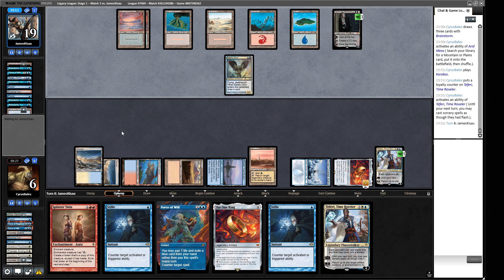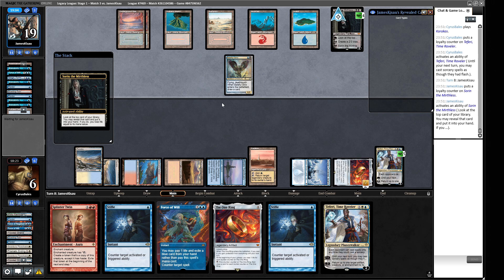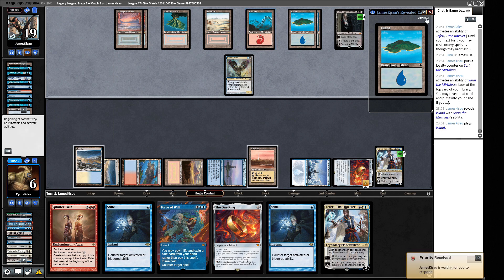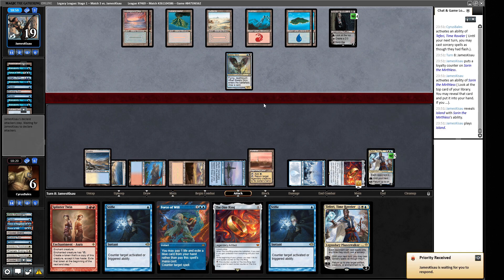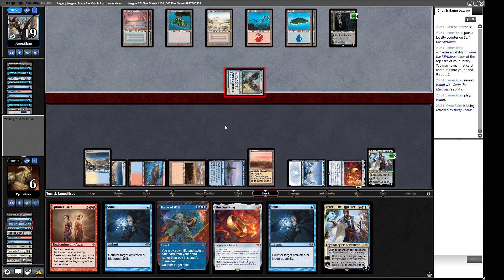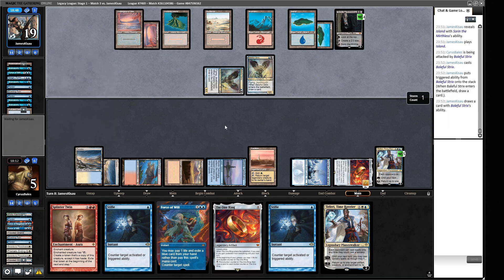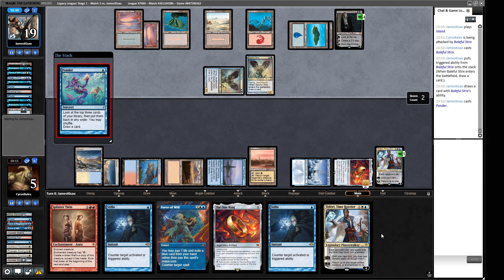We ponder. Another Baleful Strix — fine. We're planning to win the game in the near future. Ponder — we'll draw a bunch of cards with this ring, stifle it, draw a bunch more, probably drop another ring, maybe a Deceiver Exarch if we can draw one. We should be relatively sewn up, and Teferi is going to do a lot of work. Lightning Bolt to our face — puts us to two. We pitch a card. Plague Engineer — we'll name Wizard, so that's naming Snapcaster Mage preemptively.